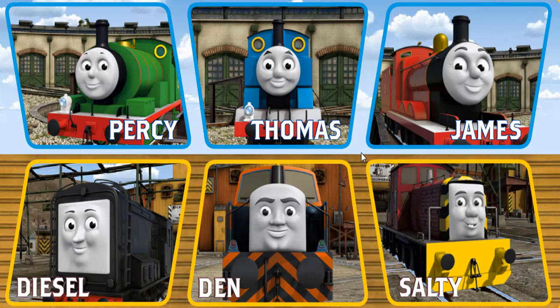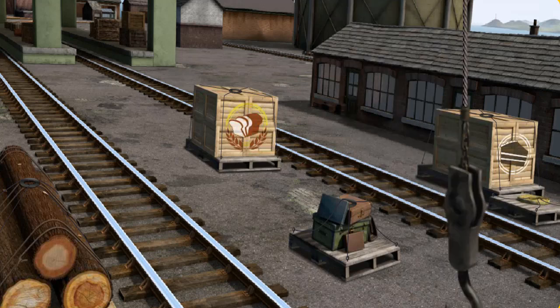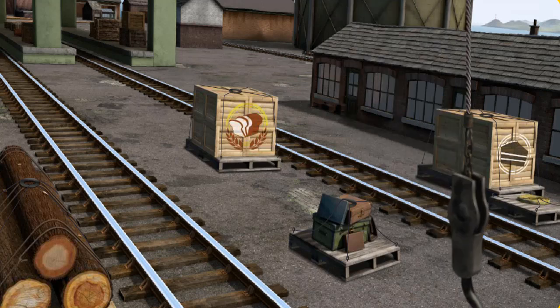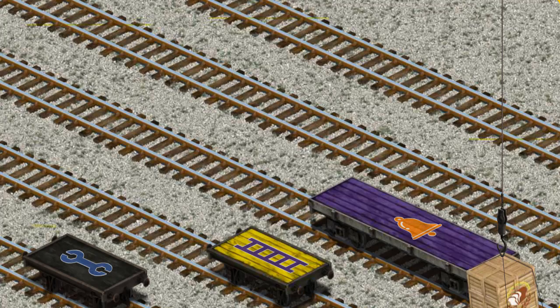It's a busy day at Brendam Docks. Thomas and his friends have many deliveries to make. Choose who will make the next delivery. James must deliver the crates of bread to the fair. Help Cranky find the crates of bread. You found them! Let's lift and load. Now the cargo must be loaded.